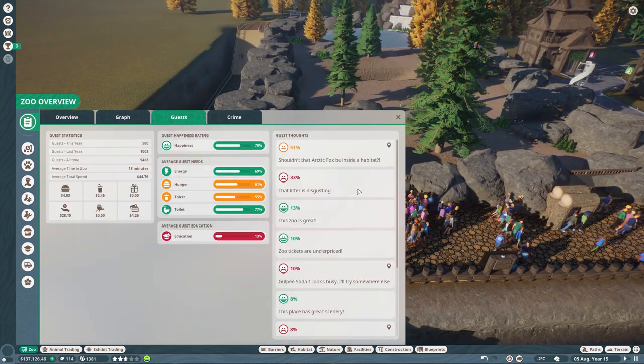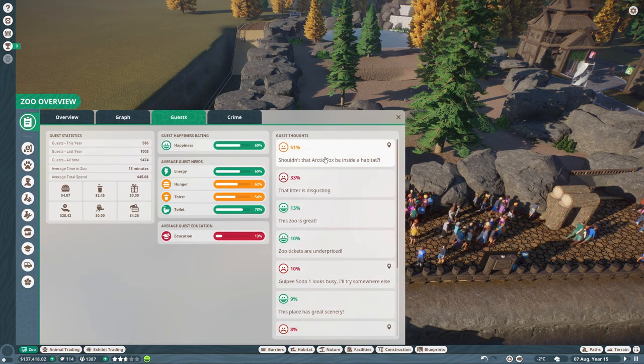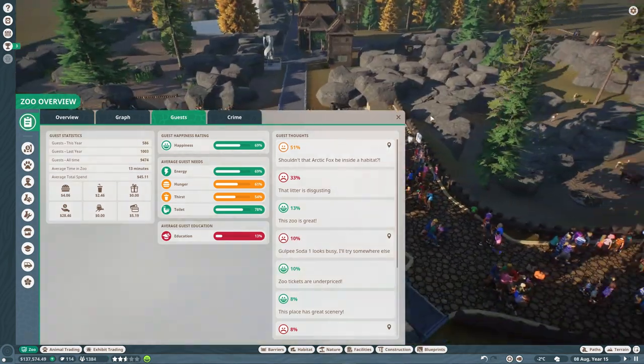We could probably charge more as well. Litter is disgusting - you can always check your guest tab to see what guests are thinking. Shouldn't that arctic fox be in a habitat? Is there one still out?